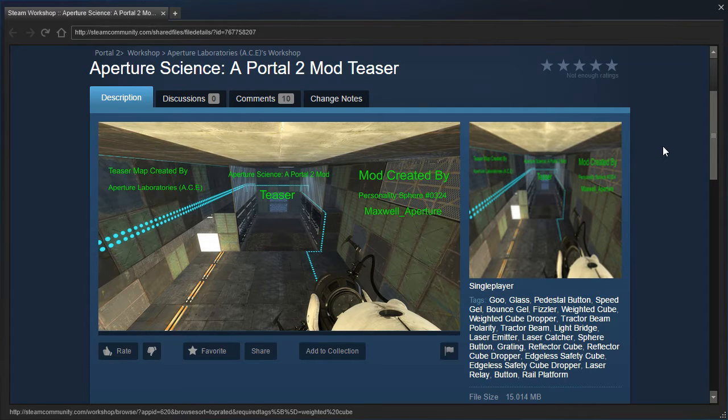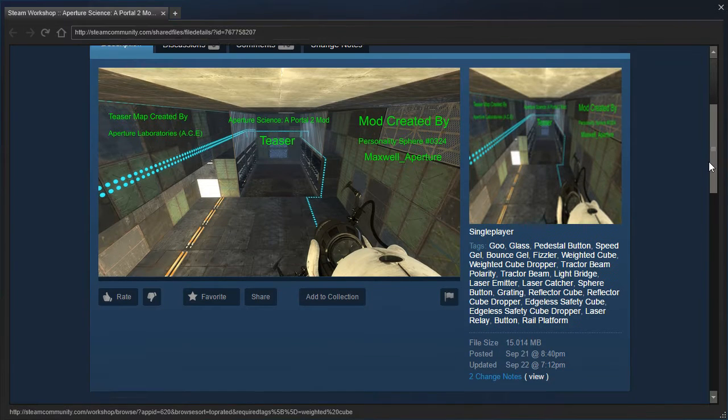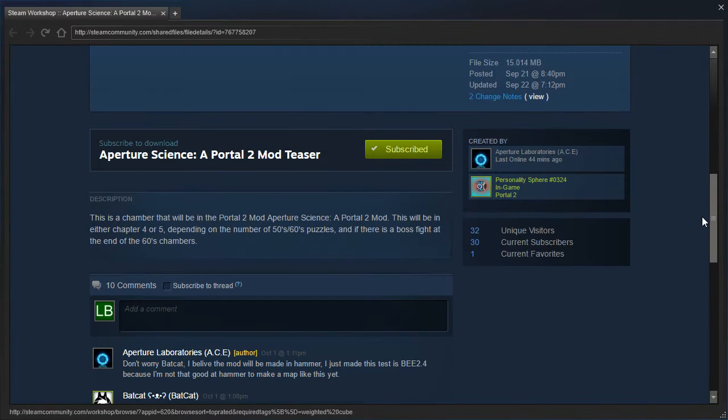Hey guys, I'm LB, and let's check out Aperture Science, a Portal 2 mod teaser. I got a request to play this, so I will check it out. This is a chamber that will be in the Portal 2 mod, Aperture Science. This will be in either chapter 4 or 5, depending on the number of 50s and 60s puzzles, and if there is a boss fight at the end of the 60s chambers. Alright, let's check it out.